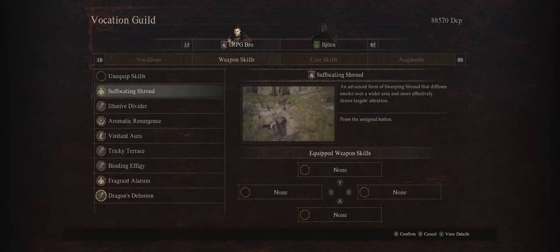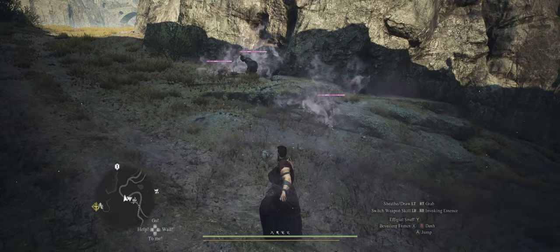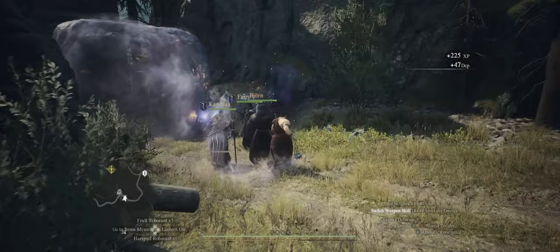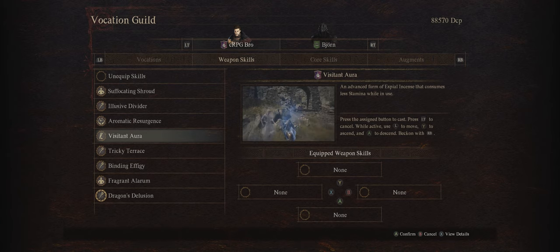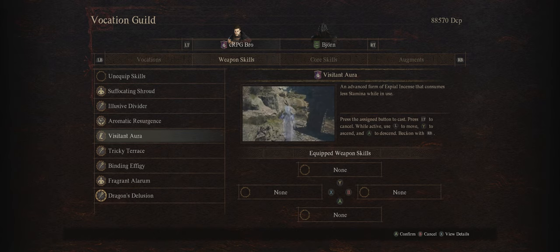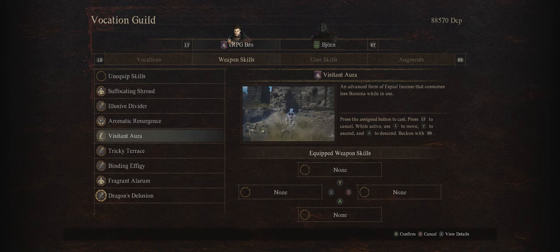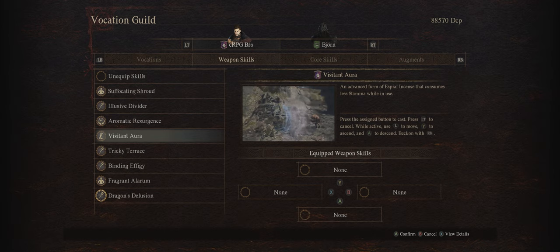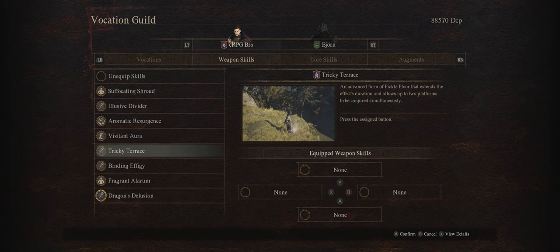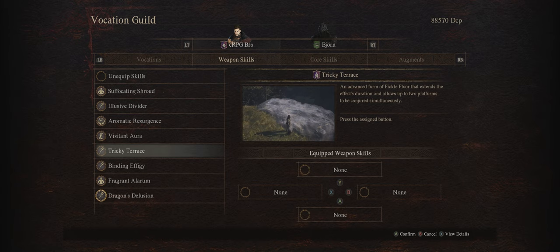Sadly the other Trickster skills are either gimmicky or just not that good, besides Illusory Screen and Illusive Divider, which can create two illusory walls — it can be fun for blocking enemies, but you can just prevent them from attacking your party through Suffocating Shroud anyway. The remaining skills are definitely gimmicky: Visitant Aura and Espire Incense let you scout the map with your Simulacrum, but Dragon's Dogma isn't the type of game where you need to do this. Meanwhile Tricky Terrace creates the illusion of a floor over a cliff so enemies walk off and fall to their deaths — but depending on where they fall, you'll lose the loot.